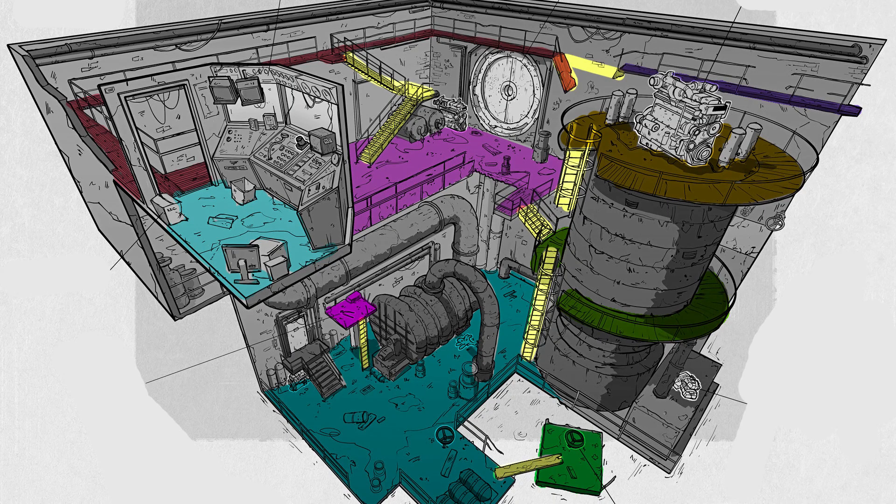Let's look at another example. This area is a bit more complex and is broken down into several different zones. As you can see from the coloration, the zones have been broken up by obstacles. Ladders, stairs, and gaps all act as natural dividers between each zone. Some zones have line of sight with one another, while others are blocked by walls and other pieces of the environment.